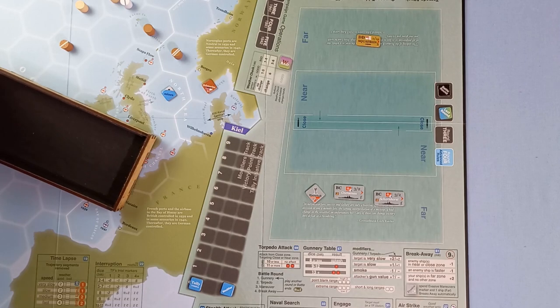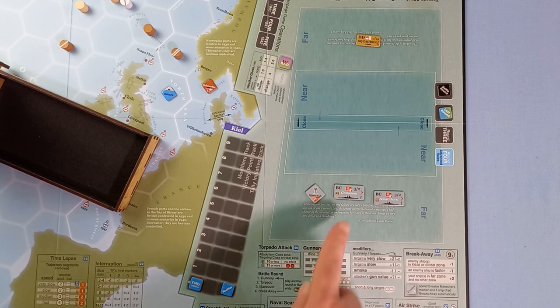It'll only take one hit to sink the Rawalpindi. Gunnery results are applied simultaneously, so even if a ship is sunk by the enemy's gunnery, because it's simultaneous the other side will have a chance to fire its guns before it goes to its watery grave. Let's try the gunnery: we're going to roll three dice and take the lowest two.